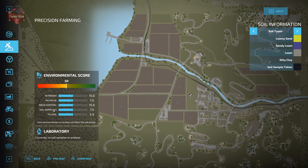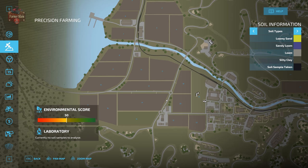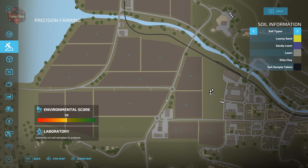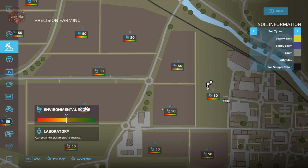Since we own all the fields, our overall environmental score won't change much when we get the ideal score on field 20. But we can zoom into the PDA to see each individual field's environmental score. As we work field 20 through the rest of this series, we will see field 20's environmental score increase from 50, hopefully to an ideal level of 100.